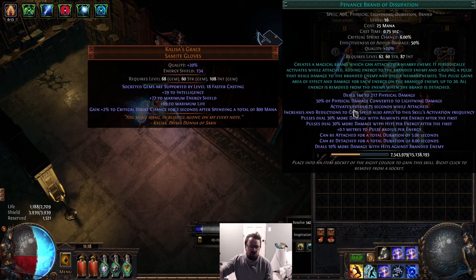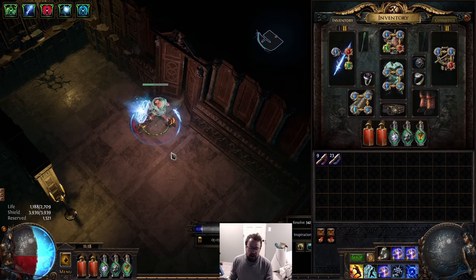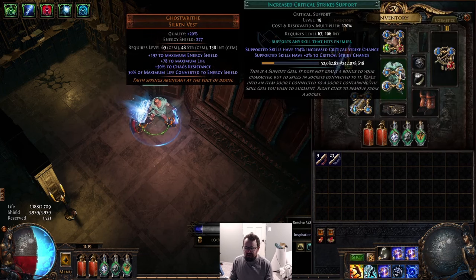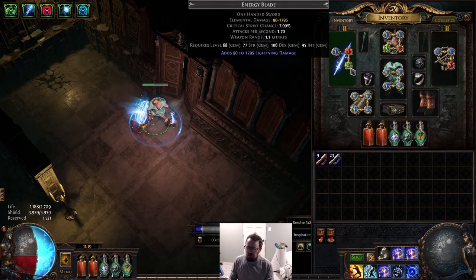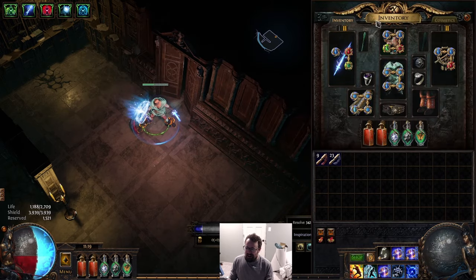It took me from doing high-tier yellow sanctums where I'd end around floor four with a level 80 sanctum and it felt sketchy without good boons, to just cleaning out and it feels disgusting. Granted, I'm probably a bit too squishy for red sanctum so I have to play carefully, but it's still wholly unethical.